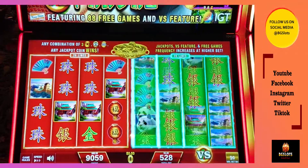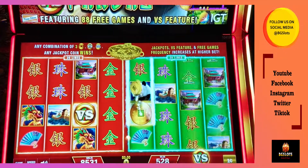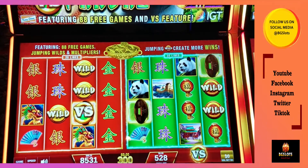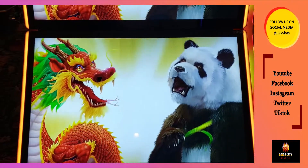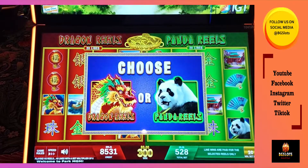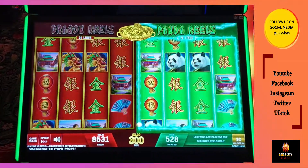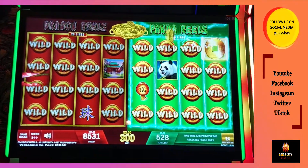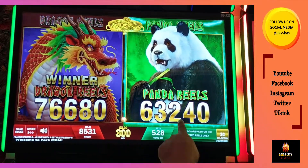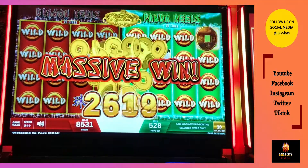Look at all those dragons. Versus coin, coin, coin. Here we go. One more time. Let me get the right animal this time. Dragon versus panda — let's go with the panda. Come on, panda, come through for me. Look at those wilds. And it's a dragon again. Oh my God, I was going to win $766.